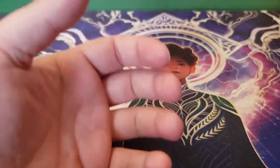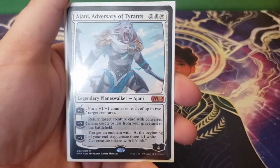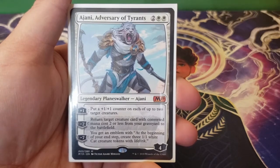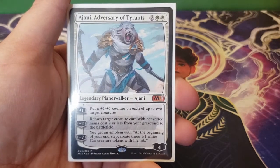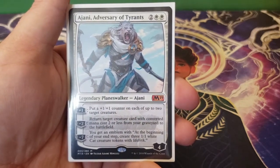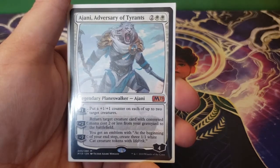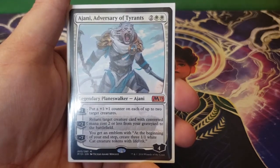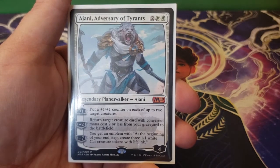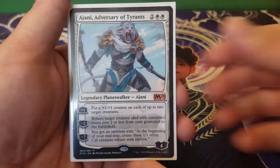Next up we're going to take a look at planeswalkers, starting with Ajani, Adversary of Tyrants — two and two white. His plus one is: put a plus one, plus one counter on each of up to two target creatures — Lazel will see that. His minus two is: return target creature card with converted mana cost two or less from the graveyard to the battlefield, which is super good. His minus seven gives an emblem: at the beginning of your end step, create three 1/1 white cat creature tokens with lifelink. Even more tokens — can't argue with that.